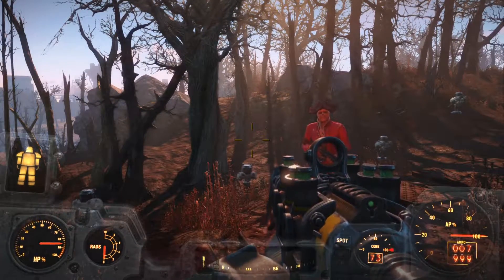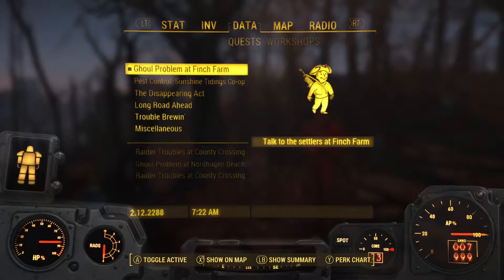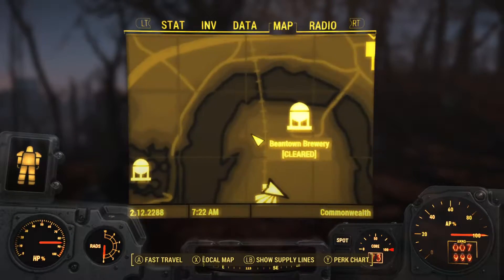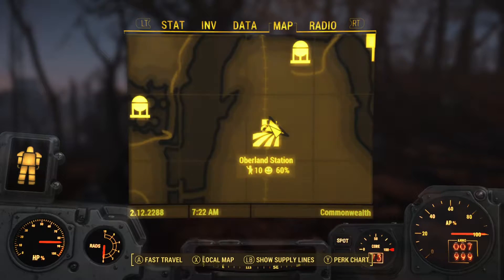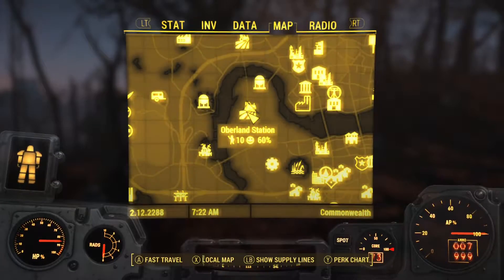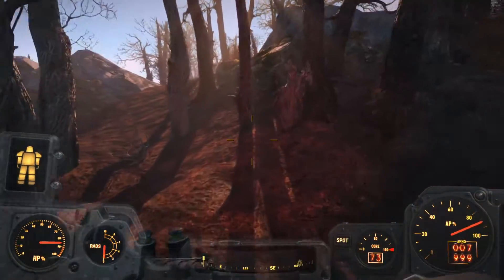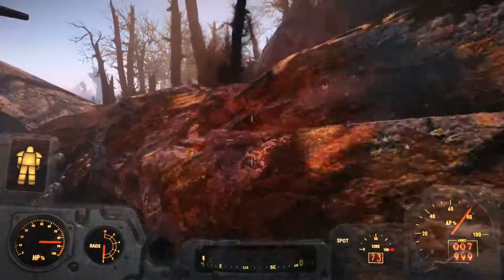The easiest way to get to the UFO is to go to the Oberland station — just base here at the settlement — and then once you're there you're gonna head east and go up this hill.